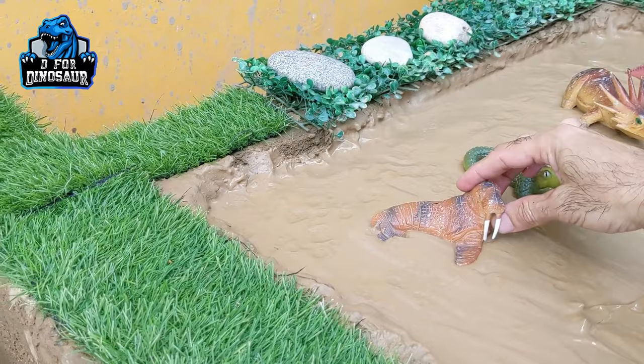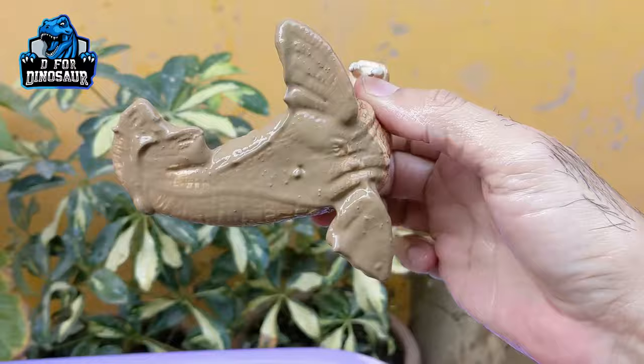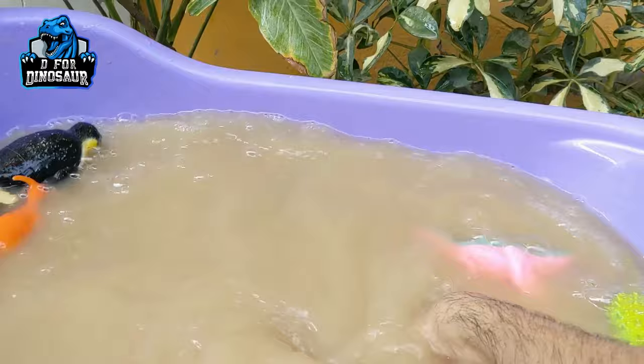Now we have a walrus here — another big sea animal. He has two big teeth, very big like an elephant. That's a walrus. Let's make him clean, he is very dirty in the mud ground. Here we go, walrus!